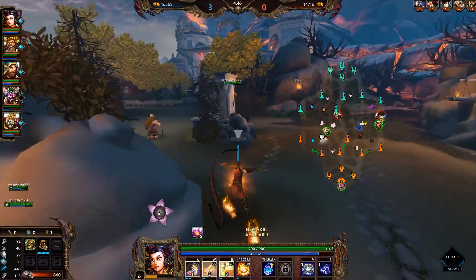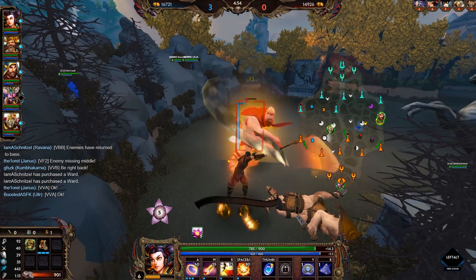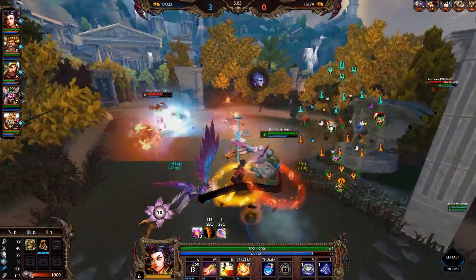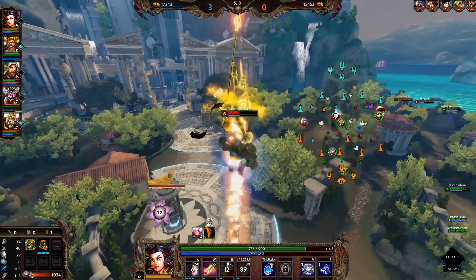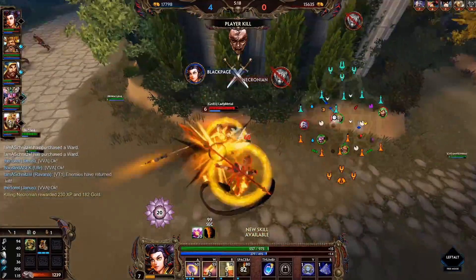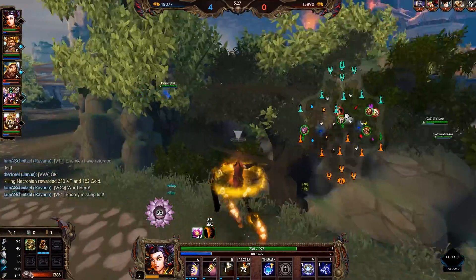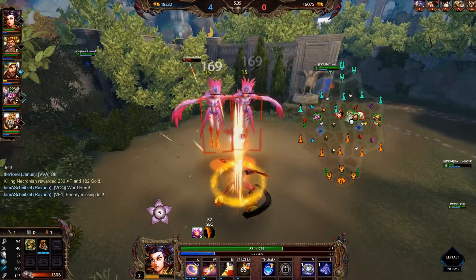What he told me is that there are more instances of Ne Zha's ultimate than most people are aware of. Most of you know that the ultimate itself has three hits that can critically hit, where you have to click. And if you play the character a few times, you'll also realize there's additional damage when the enemy drops to the ground, so basically four instances. What some people also know is that there is pickup damage as well — before you even hit the enemy the first time in the air, you deal damage when you pick them off the ground. But what hardly anyone knows, and I didn't either, is that there is a sixth instance of damage — another hit after the three hits are completed.